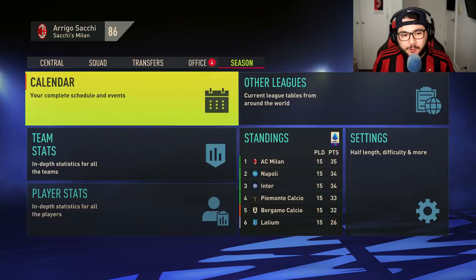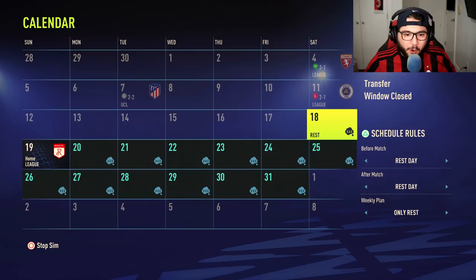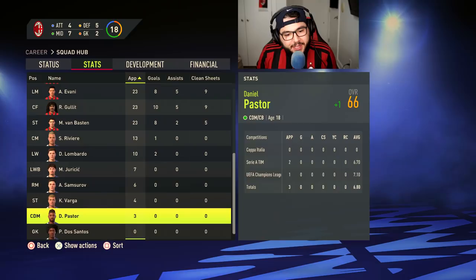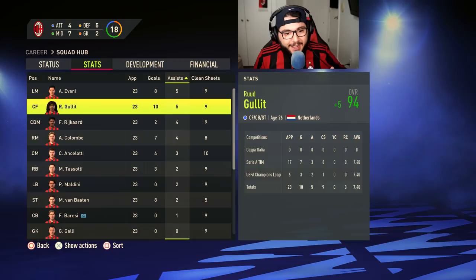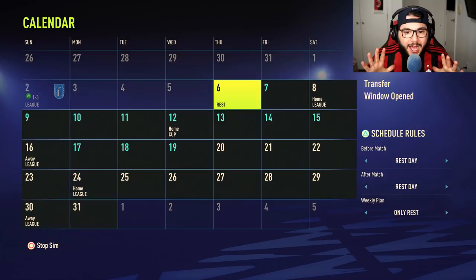Heading into January, sitting first in the table. Top scorer Gullit has 10 goals and 5 assists, Evani and Van Basten with 8 goals each. Colombo and Ancelotti with 4. Rijkaard with 2. Galli, Baresi, Costacurta and Maldini with no goals - defensively solid. The most assists are shared by Evani and Gullit. In Serie A Van Basten has 7 goals and 3 assists, 3 goals and 2 assists in the Champions League.